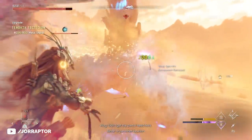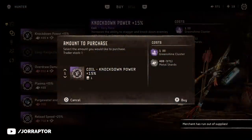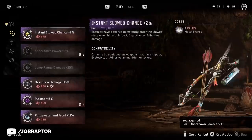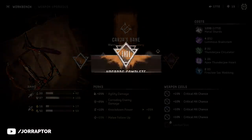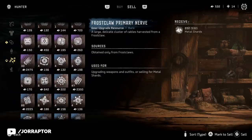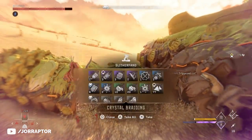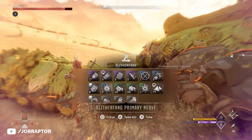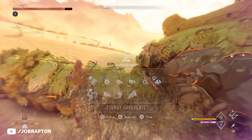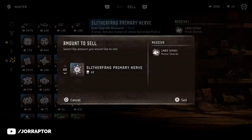Even with a cheap ammo build like this you will at one point run into money problems, especially after buying mods and focusing on workbench upgrades. I mostly had the parts for machines but would only need shards to actually upgrade a piece. I found it's really nice to sell large machine cores because they give you 50 shards each. Slitherfangs, which I can now kill in about 20 seconds, drop 6 of these - that's 300 metal shards. They drop metal shards and other items too.